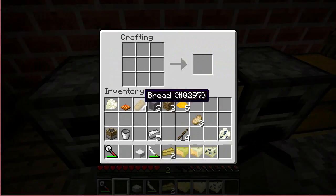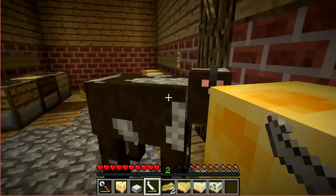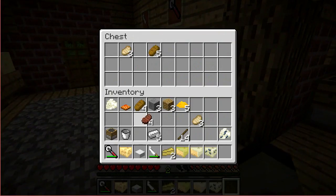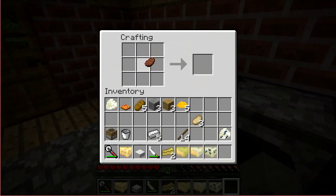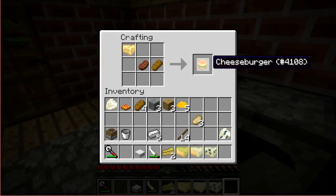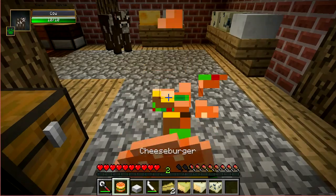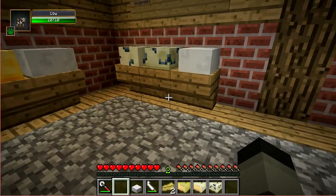Besides pizza, you could also make a cheeseburger. To make a cheeseburger, you're going to need a slice of Amento cheese, some beef, and bread. Pop that together in any order you like and boom — you've got yourself a cheeseburger. As you can see, the cheeseburger is a lot more satisfying than a pizza.